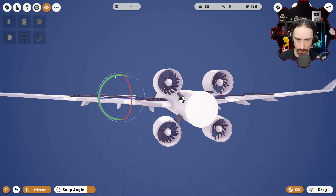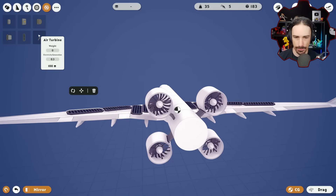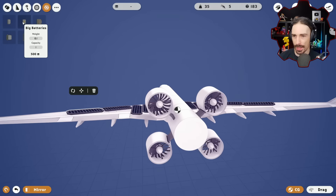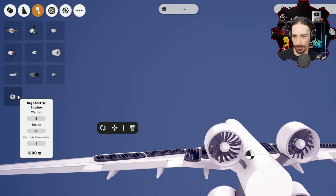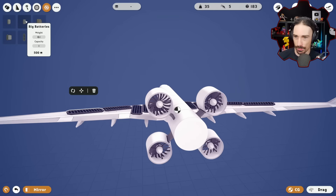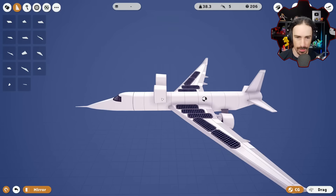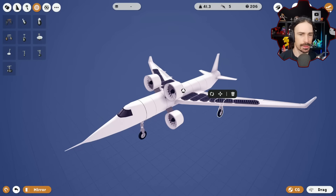I've added a good amount of solar panels but I don't know if it's enough to power these engines. The solar panels have recharge speed 0.2, and the electric engines have electricity consumption of 1. With two batteries of capacity 1 each, I'm not sure how the math works out. I may need to move the engines forward for center of mass purposes.